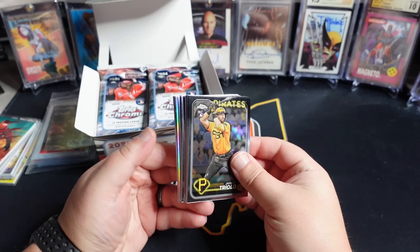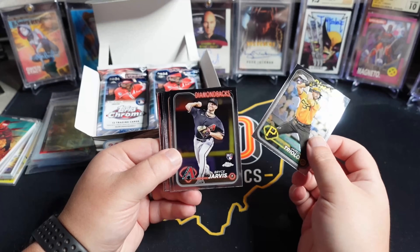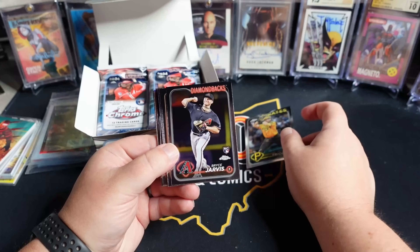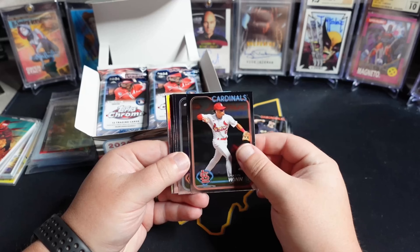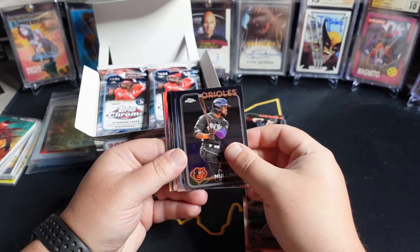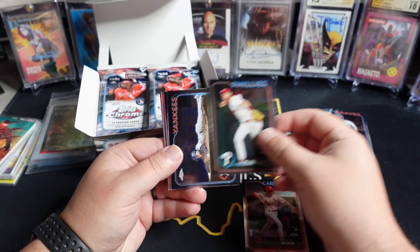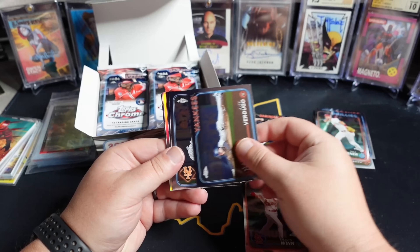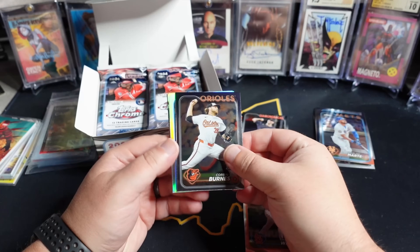Big thing we want to look for here is quality control. I'm curious about the surface specifically. I think how I want to do this is just a general rookie pile, a little bit upper-tier rookie pile, and then just vet base. And if there's anyone on the MVP shortlist, I will put them in a separate pile.